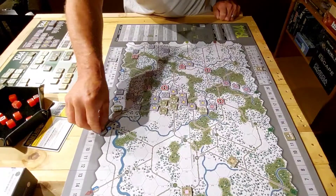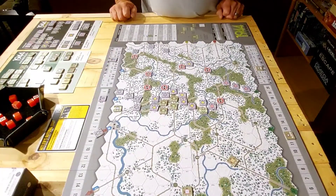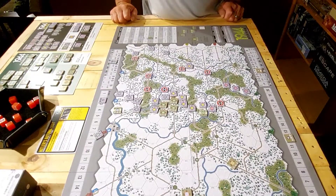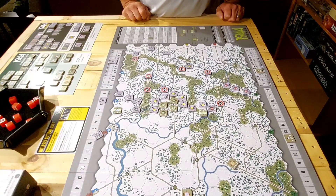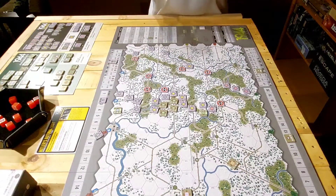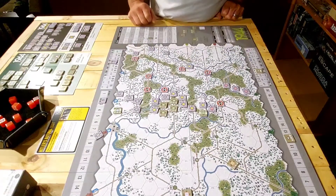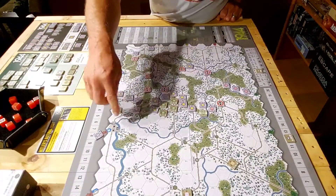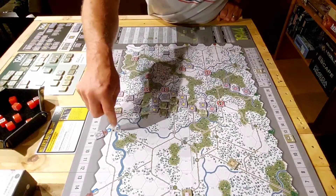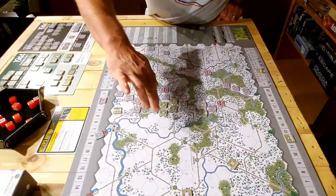Looks like that's it — I got the 12th SS in supply and off of N2, completing the scenario objective under seven turns. From the beginning the Allies didn't really have a shot the way I was rolling dice on the German side. I wish I could go to Vegas with those dice — I was just on fire. I knocked the Allies back on their heels, took out a bunch of units, and they really didn't stand a chance. I finished up in the top of the 4th turn — knocked out the 30th, which gave me the opening, and the 12th SS moved out and off the board in supply.